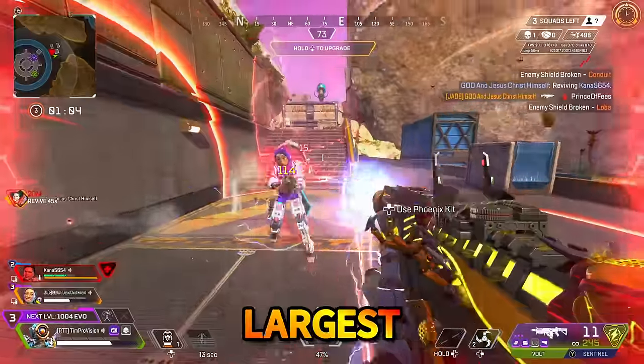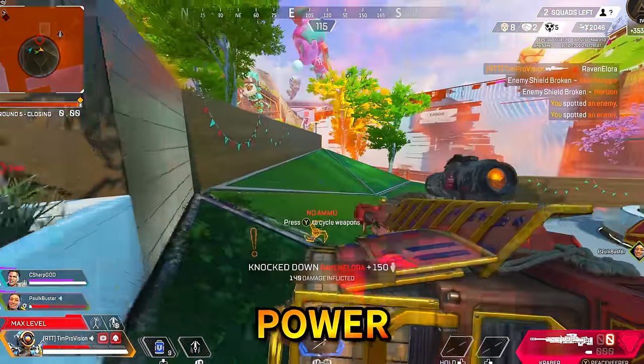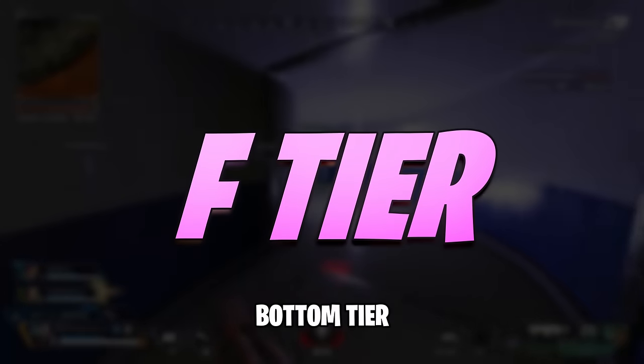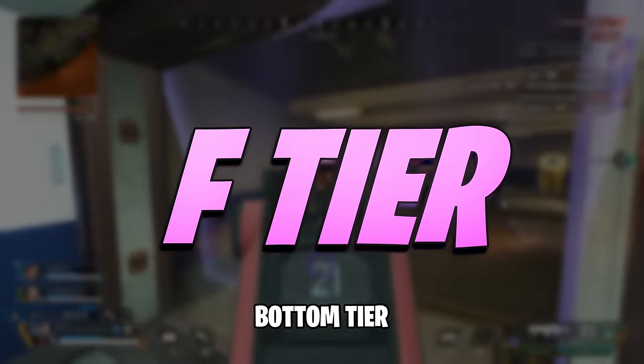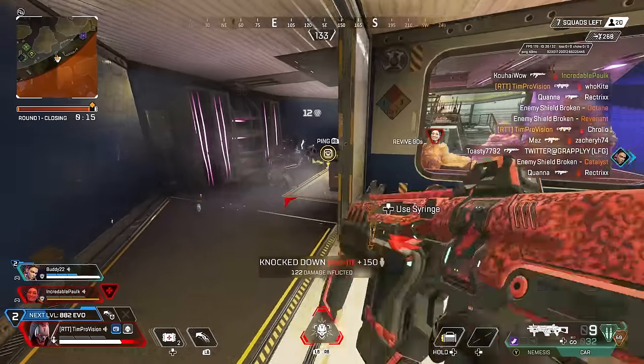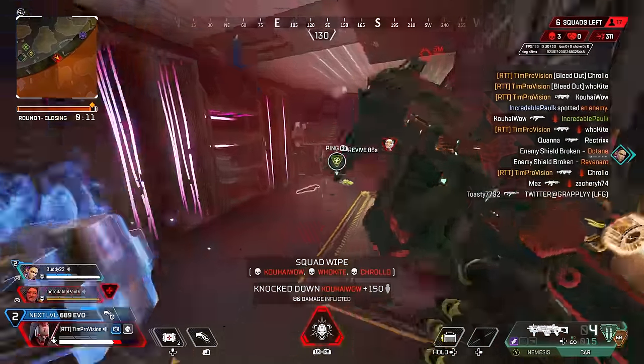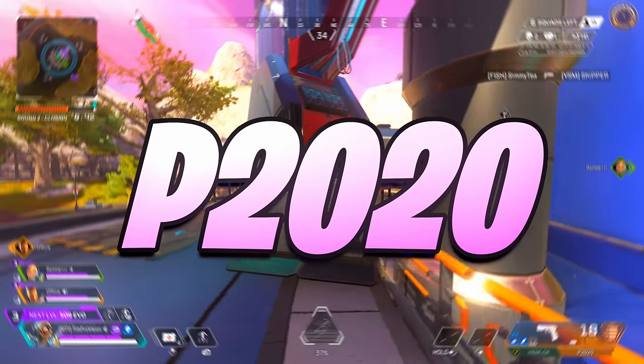Apex Legends Season 20 has had the largest meta shift we have ever seen and today we're going to rank where every single weapon's power does lie. At F tier we have what are not necessarily the terrible weapons, but I do have one that I deem to be the worst in the game. Not every weapon in Apex can be on top, and this means the P2020 is on the bottom.